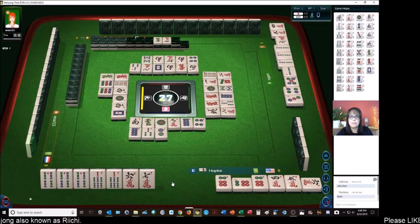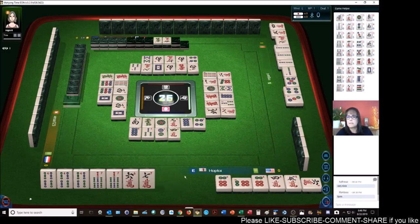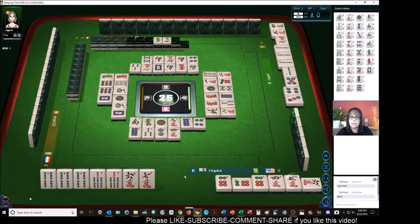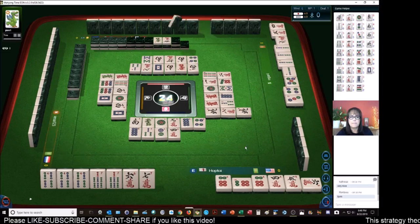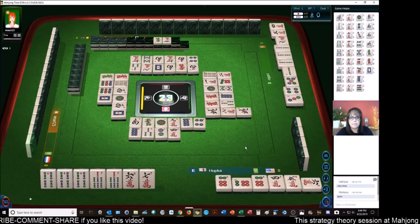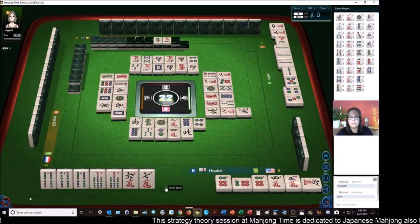Eight bamboos. White dragon. Four crack. Four characters — that's the fourth one out. North wind. Six characters. East wind. That should be safe.